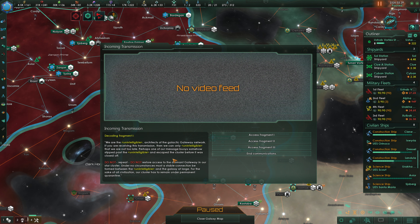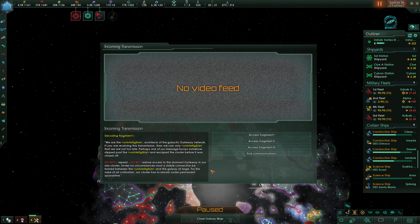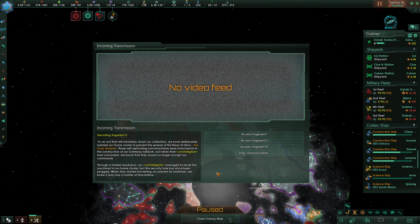We'll access fragment one: 'We are the [unintelligible] — Architects of the Galactic Gateway Network. If you're receiving this transmission, then we can only [unintelligible] that we are not too late. Perhaps one of our message buoys somehow slipped past the [unintelligible] and escaped the Cluster before it was closed off. Do not — repeat — do not restore access to the dormant gateway in our star cluster. Under no circumstances must a stable connection be formed between the [unintelligible] and the galaxy at large. For the sake of all civilization, our Cluster has to remain under permanent quarantine.' Fragment two: 'In an act that will inevitably doom our civilization, we have deliberately isolated our home cluster to prevent the spread of the Nardishav — the Great Tempest. These self-replicating nanomachines were instrumental in the construction of our gateway network, but when their [unintelligible] had concluded, we found that they would no longer accept our commands. Through a hidden back door, our [unintelligible] managed to recall the machines to our home cluster, but this security hole has since been plugged. When they started harvesting our planets for materials, we knew it was only a matter of time before...'